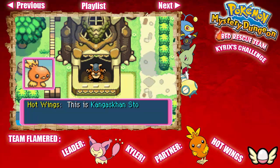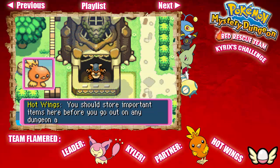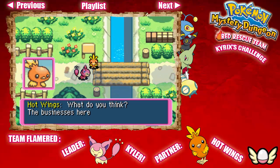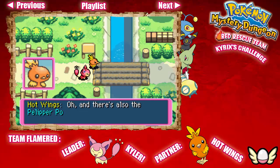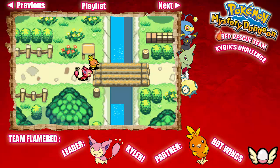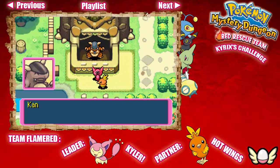The most useful shop in the game is the Kangaskhan Storage, where we can store a bunch of items that we get throughout our adventure and use them later on. We'll eventually find Kangaskhan statues throughout the game — they're like portable storage statues on the go. But that's not for a while, so I'm gonna quickly go over here and store some items.